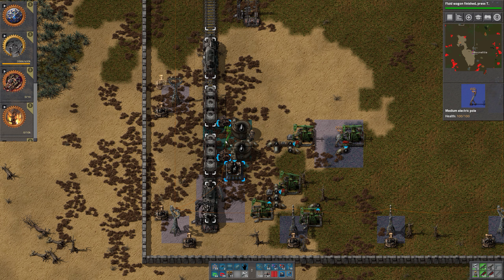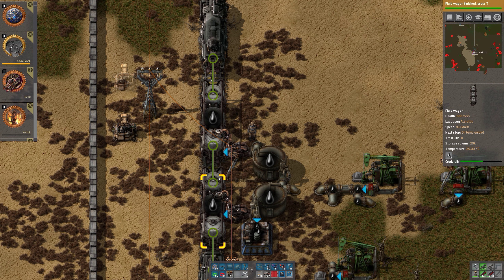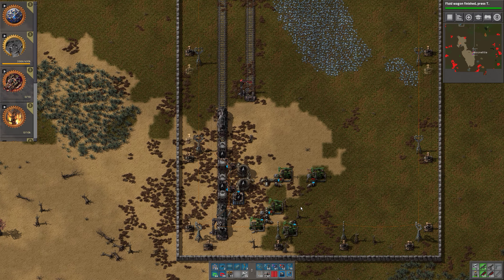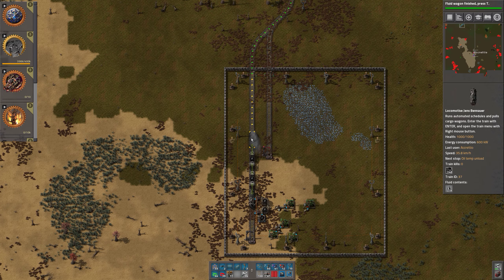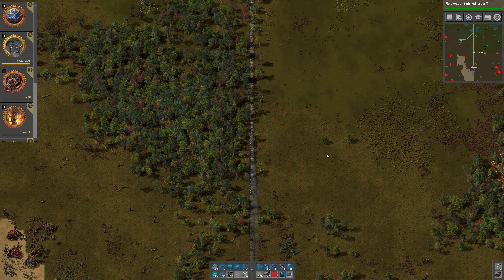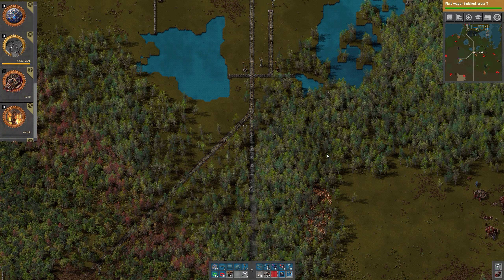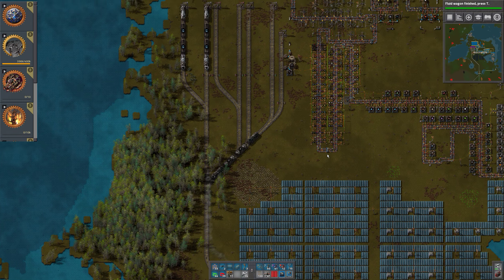Now let's get some power over here. There we go and it does connect — great. Everything seems to be fine except that we are only using one pump. But if we go to the temp oil unload, or whatever it's called, we should be able to see if it actually works or if there's still issues with it.